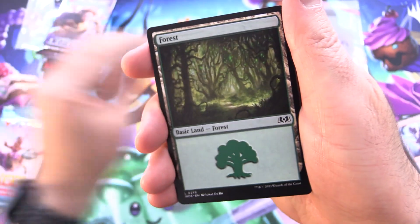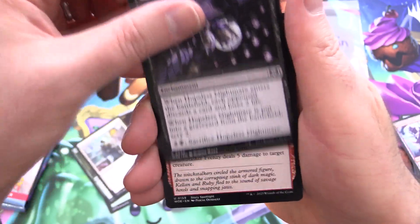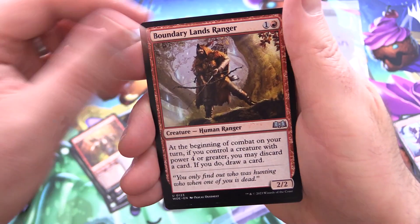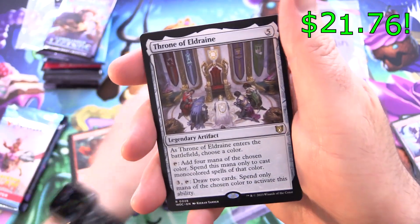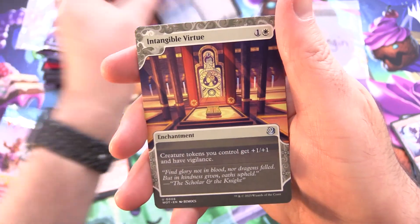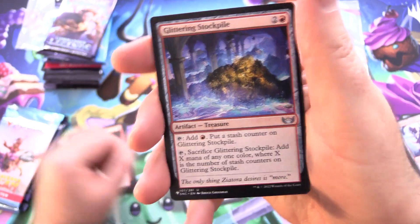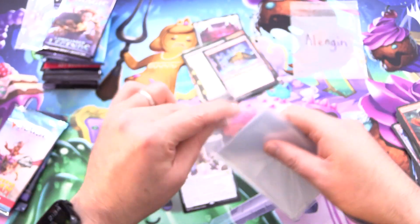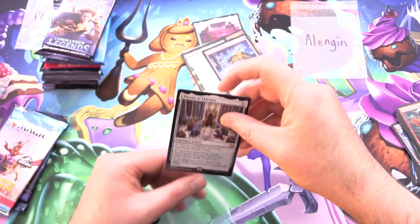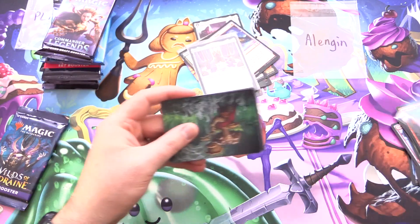Let's get into some Wilds of Eldraine — looks like we are rocking a list pool in this one. Some green horses and riders: it is Moonshaker Cavalry along with a Forest, Bestial Bloodline, Hopeful Vigil, Hopeless Nightmare, Witchstalker Frenzy, Two-Headed Hunter, Boundarylands Ranger, Monstrous Rage. And Throne of Eldraine! We'll sleeve that up. Cruel Somnophage and Intangible Virtue. Foil Witch's Vanity and Glittering Stockpile from the list. Throne of Eldraine — a very nice Commander pull. I think Wilds of Eldraine might have it in the bag here, but we shall see.